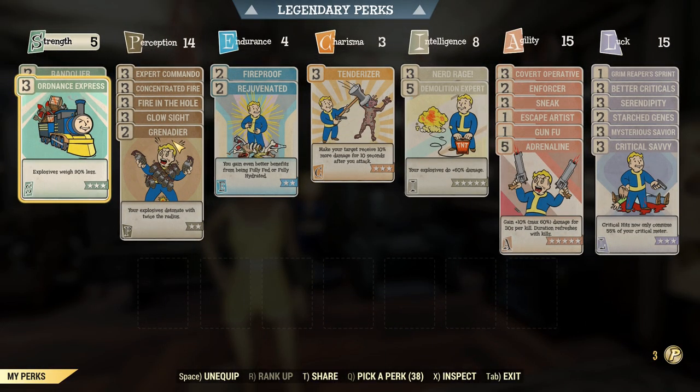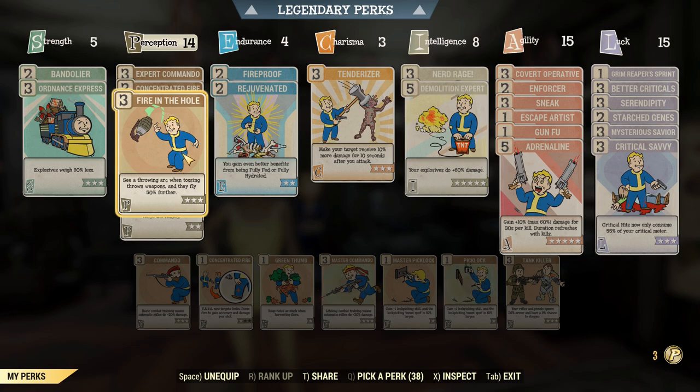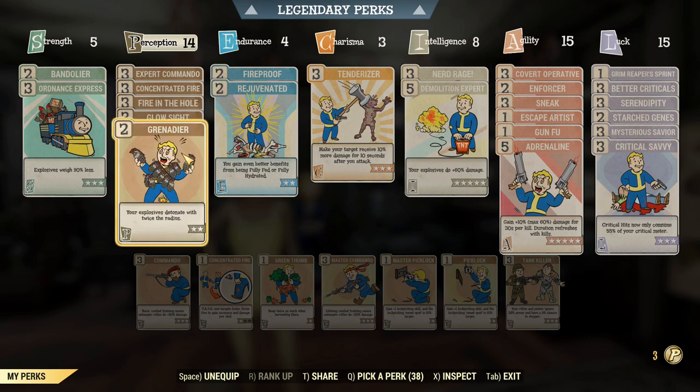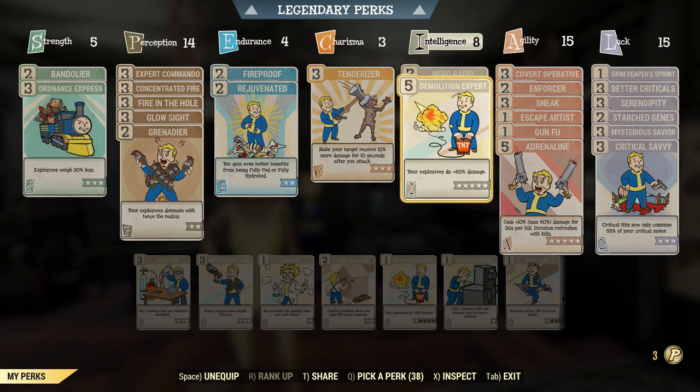We've got a couple of things that are super relevant here. Fire on the Hole is relevant because we can see the arc, which means we can accurately put grenades in a specific position and throw them further, which is good for getting ourselves out of the splash radius. Not a huge deal if we've got a dense chest piece, but these things do a ton of damage so it's good to get out of the explosive radius in general. Grenade is going to make the explosion radius massive. We've also got Demolition Expert — that's a 60% bonus damage, and I think that's multiplicative still, but that's big.